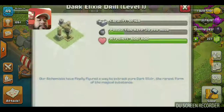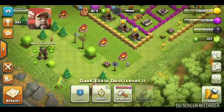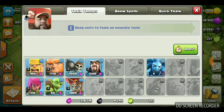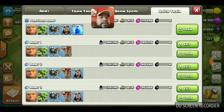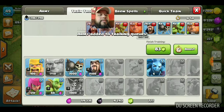The dark elixir collector only collects 20 per hour, which is not much. Whenever I do go out and fight, I need to train troops. I like the last army - the very top row - that's what I went out with last time, so I'm going to use it again. I just click train again.